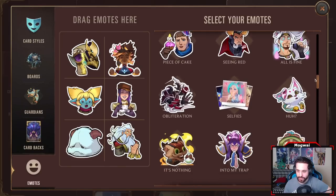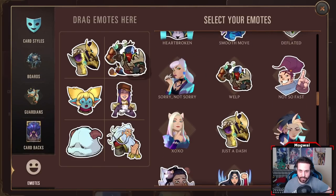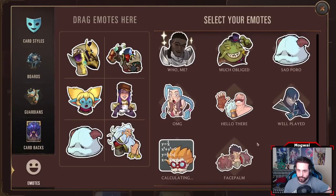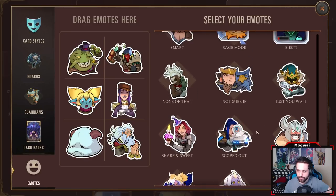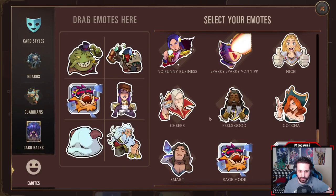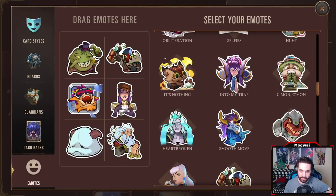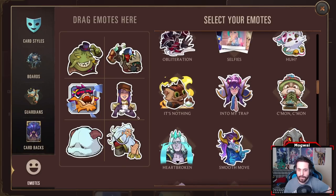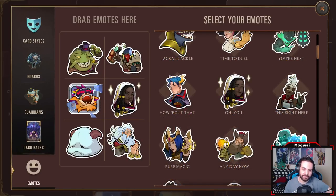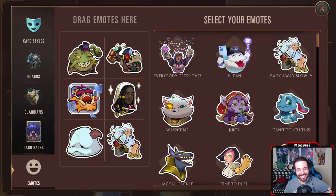We do know there's a Pyke emote — obviously that is an auto-include whenever there's a champion. Now let's see if there's any other emotes that can reflect this. Any sharks or water creatures? If I'm going Bilgewater, this is our saluting emote. We're Lurk players, so we're pretty basic. When we get mad, this reflects us pretty well. This is for when we miss Lurk. This one is extremely fitting — embracing the hypocrisy. This feels pretty adequate.